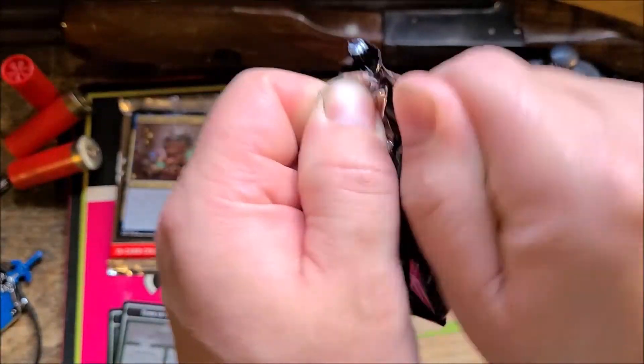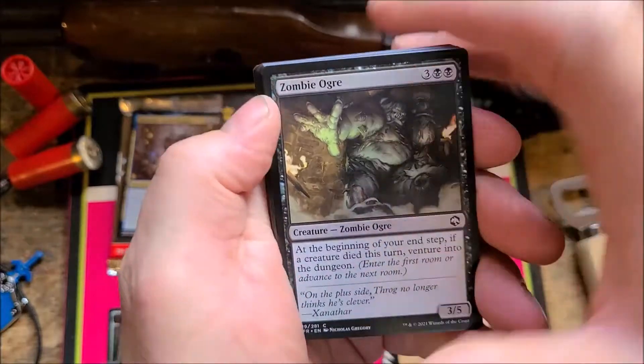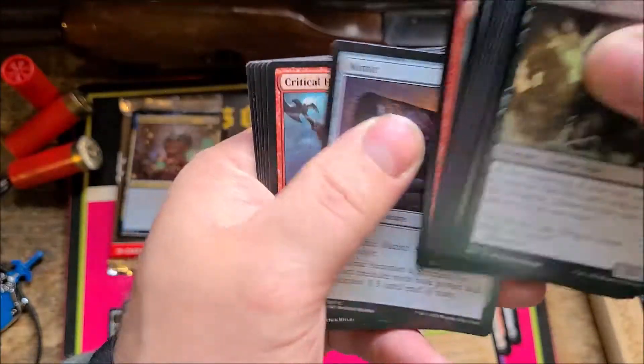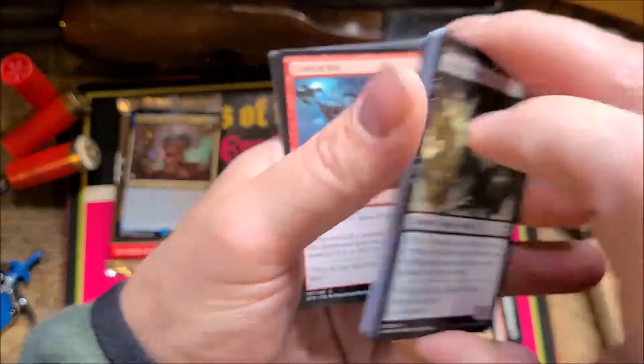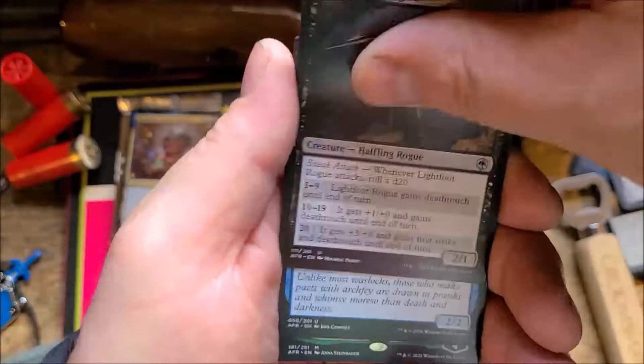Two packs left to go — are we gonna save this thing right till the end? One mythic. My first MH2 box was just chock full of mythics, it was pretty good. Blue dragon — and this showcase art is pretty awesome too. I love the basic lands, it's pretty cool, that's all I can say about it.